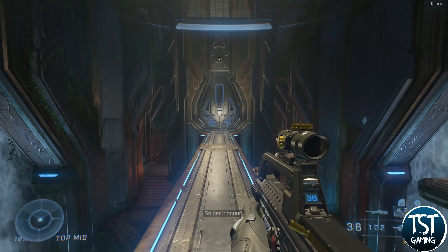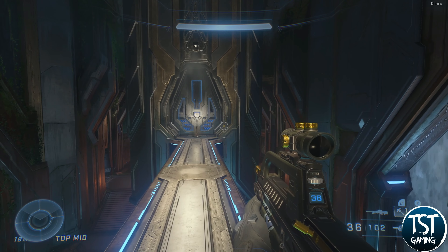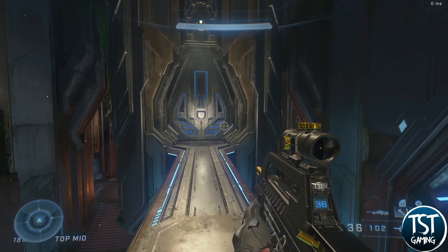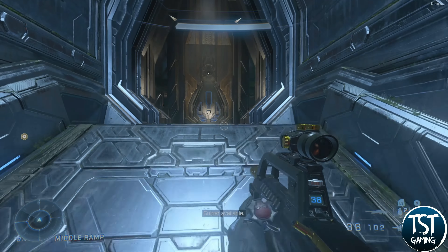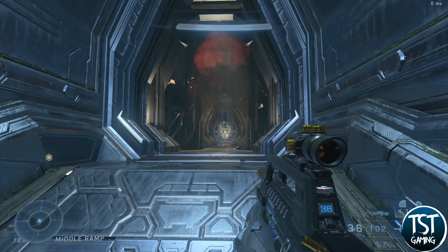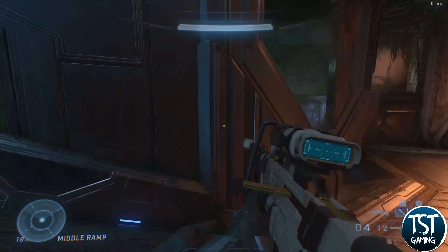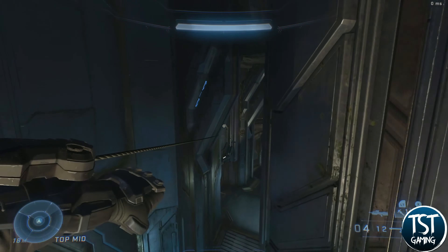You can run from the sniper catwalk to top mid and get going. Grenades are really helpful on top mid: if you know someone is about to open that door you can throw a grenade to land right there and hopefully damage them. If the door's already open, you can duck and bank grenades through it. Let's go to the blue side — I can show you some jumps you may not know.